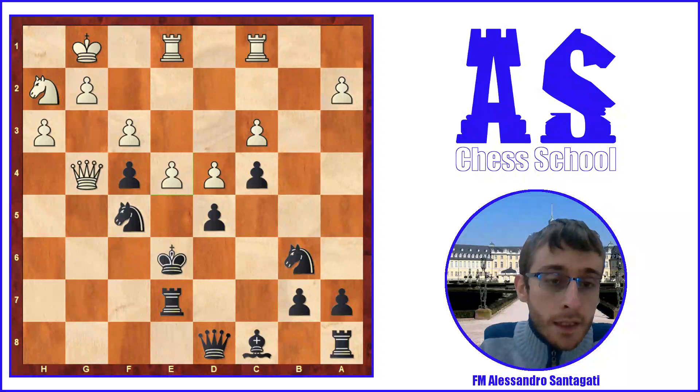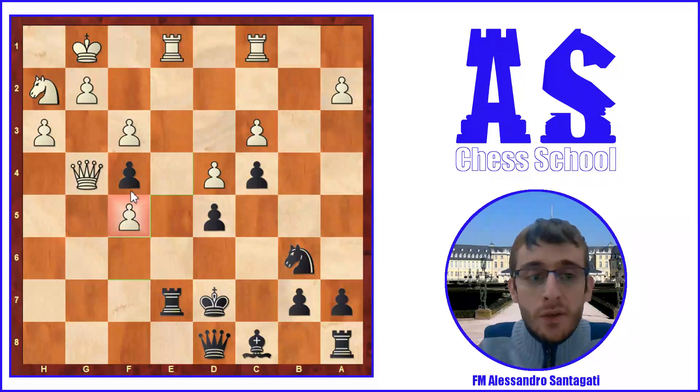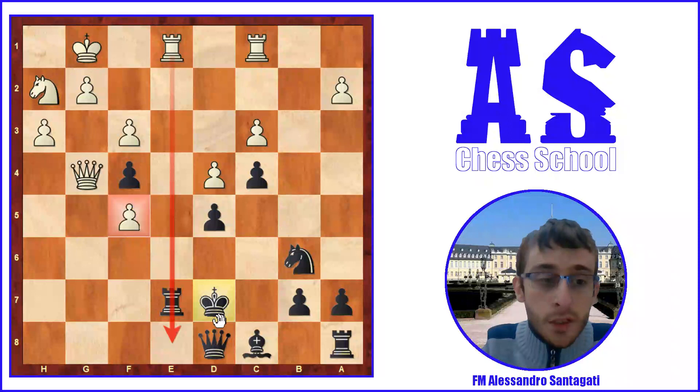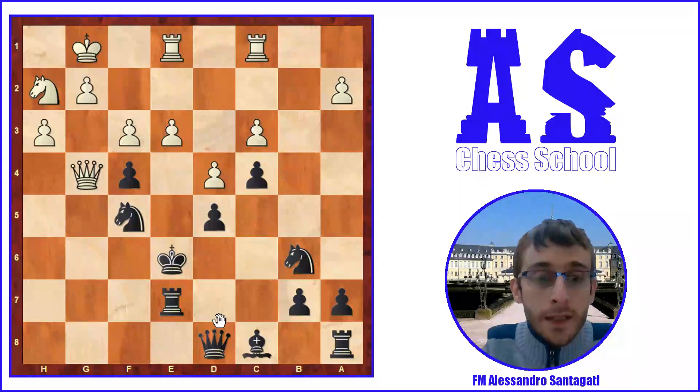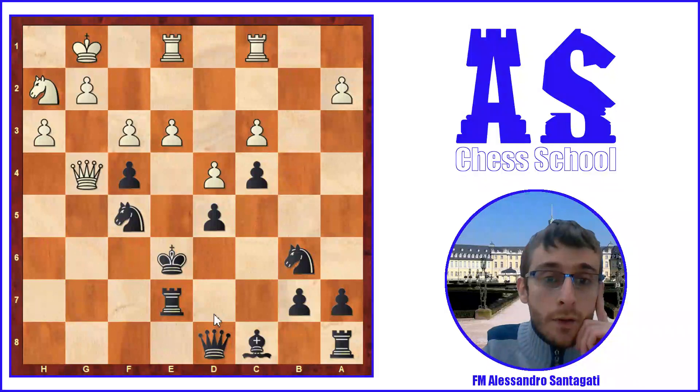Rook e7, Queen g4 check, f5, Bishop takes f5, Knight takes f5, and Queen g6. Probably here e4 was more precise — the idea is that white can hunt the rooks, taking with the pawn to open a file and strengthen the attack against the king. This was a problem in this position — e4 was an improvement. Instead, Rapport played Queen g6 check and then Queen f5 check, and then took the pawn.